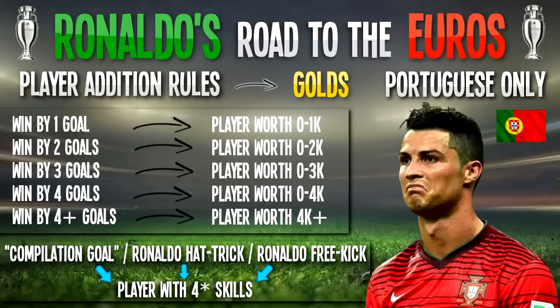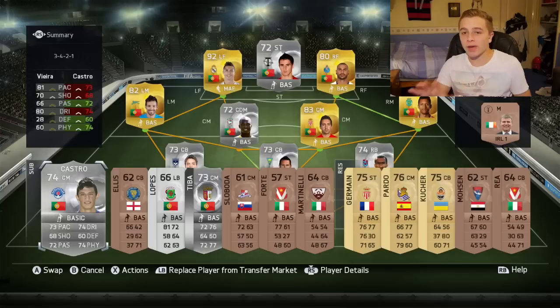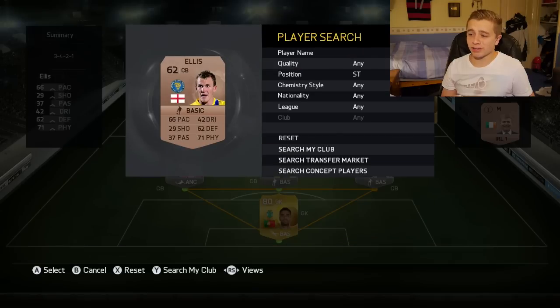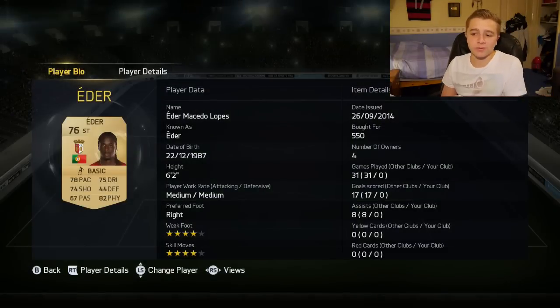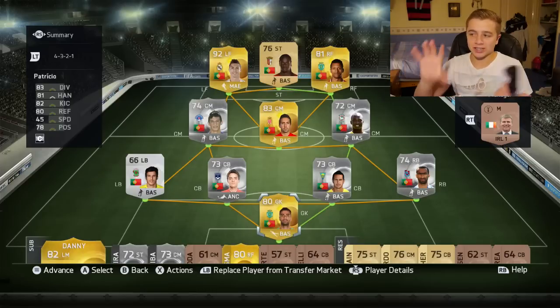Because we won that game by one goal and got a compilation goal through Ronaldo's skill goal, we can buy a player from a budget of 1K with four-star or five-star skills. There aren't really any good strikers, so it's time to say goodbye to Patrick — it's time to replace him. The only really good striker from Portugal is this guy called Ed Air, who looks quite good. He's got four-star skill moves, a decent card, and he's physical, so hopefully he'll win a few headers. I've also changed the team formation again because I really did not like playing three at the back, so I've decided to stick in Nani, with Choresmo on the bench.